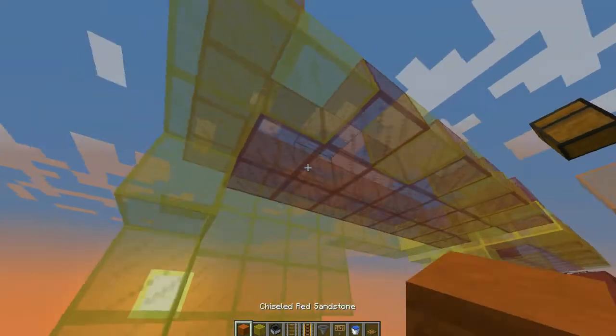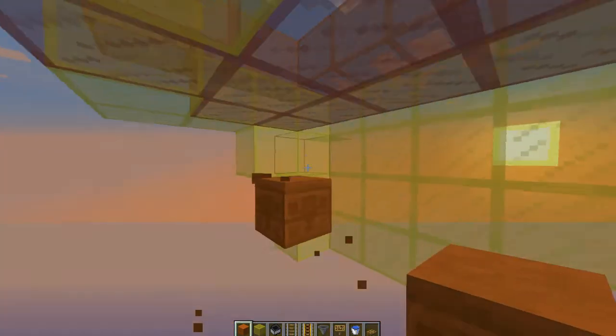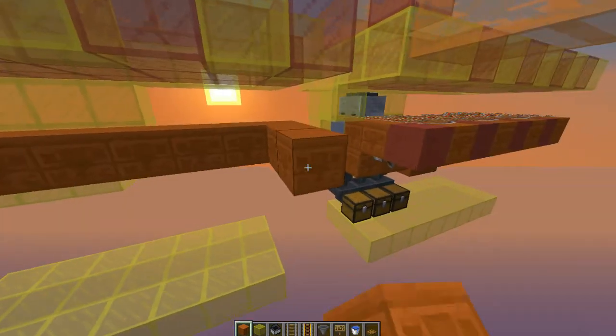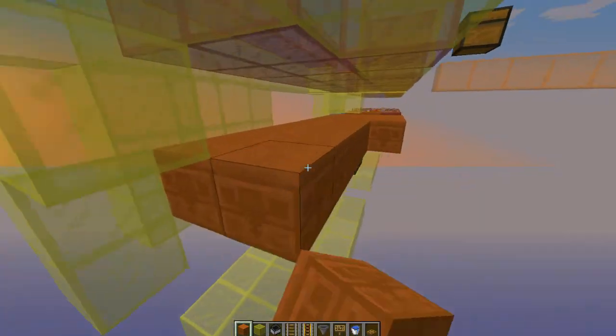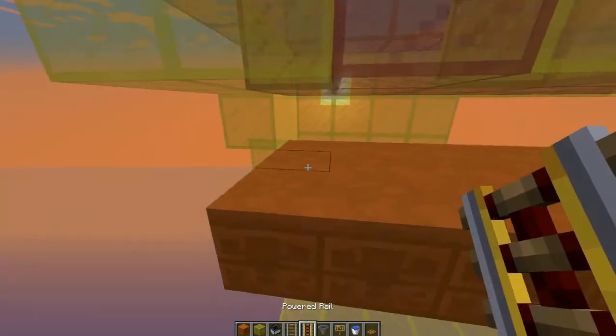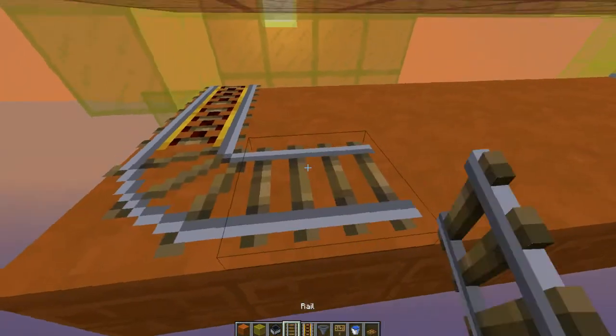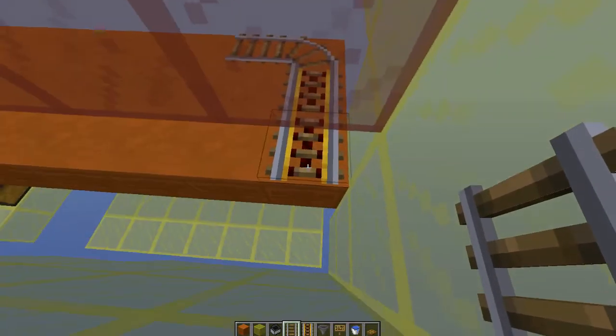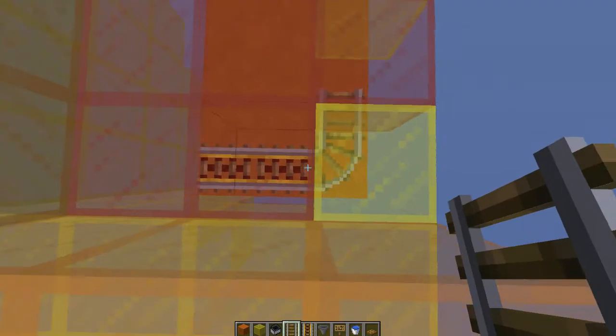The first thing you're going to do is make your actual area that the hopper minecart is going to run around. This will be the same size as the entire area that you want to be able to pick items off of. You'll make it however big you want — something like this would work — and fill it entirely up with rails. In the corner that you've chosen for your design, make sure that the wall of your collection area is right above this corner, and that there are rails going directly into that corner.